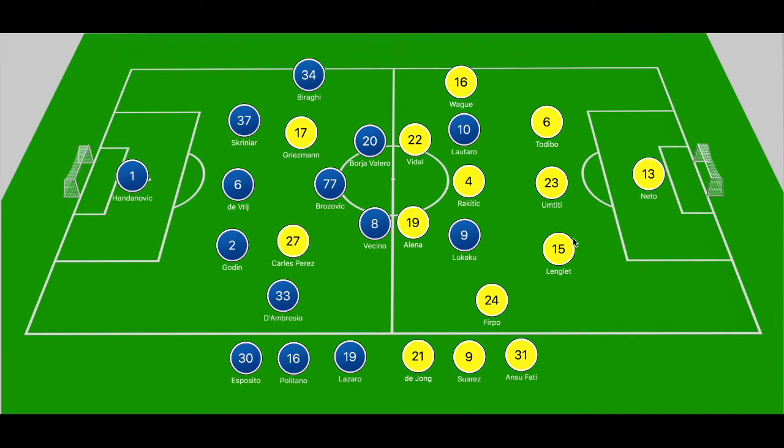In midfield, Rakitic was able to set the tempo at times. We saw Brozovic step to him, and when Inter dropped off into the 5-3-2, Lottaro and Lukaku were positioned beside him. As the game wore on Rakitic gained control. Vidal was pushing forward into advanced positions to occupy the third centre back — he was involved in the opening goal. Alenya did a good job shifting into half spaces to receive the ball away from Vecino, who likes to push forward as a third-man runner, but here was focused on closing down Alenya whenever he moved into that space.